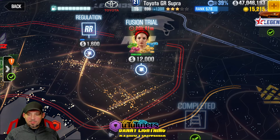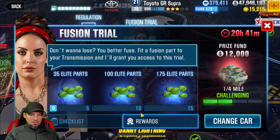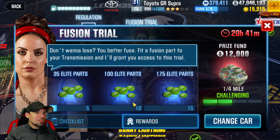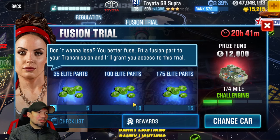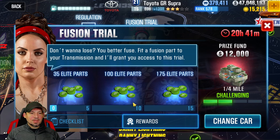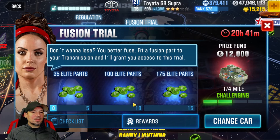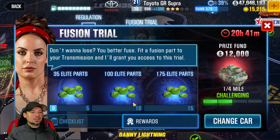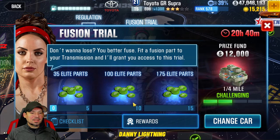Every day come out to your map. Right now we have something called a Fusion Trial — click on it, do 15 races and you're going to get all these green tokens. You can convert green tokens into blue, blue into pink, and pink into gold — but you can't make anything into green, you can only earn green from events like this. There are all kinds of things all over the map that give out green tokens, and new little events pop up all the time, so check your map every day.